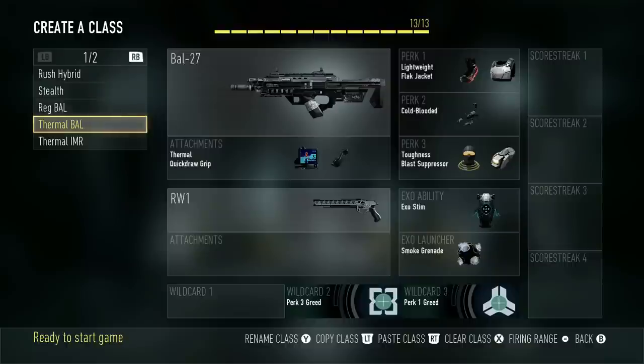Next class is my Thermal BAL class, and this one is a lot slower. I have the Thermal and Quickdraw — I don't have Stock on this one. Then Lightweight, Flak Jacket, Cold-Blooded, Toughness, Blast Suppressor, Stem, a Smoke Grenade, and then the RW-1. The RW-1 is the one-shot pistol, and that's another one that might get banned. The Thermal Sight in this game is really, really good — absolutely amazing. I'm actually planning on doing an in-depth video with the Thermal. This one is for staying back, picking people off, and holding down choke points.